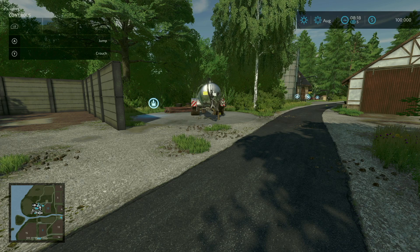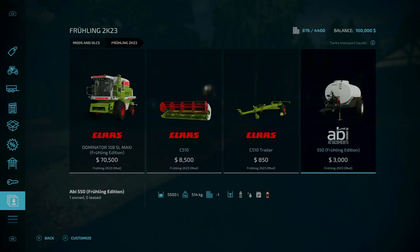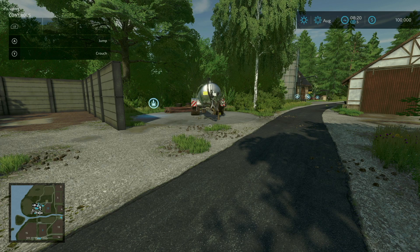The next one: new trailer Abby 550 Fruling Edition with 5500 liters for milk, water, and liquid fertilizer added. If we take a look at the buy menu, scrolling down to mods and DLCs under Fruling, you can see right here the Abby 550 Fruling Edition for three thousand dollars. It supports milk, water, liquid fertilizer, and herbicide.